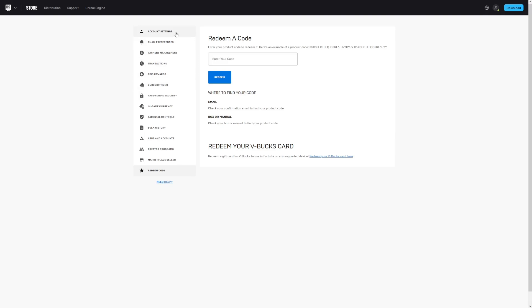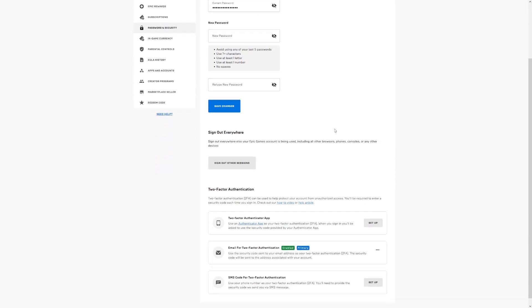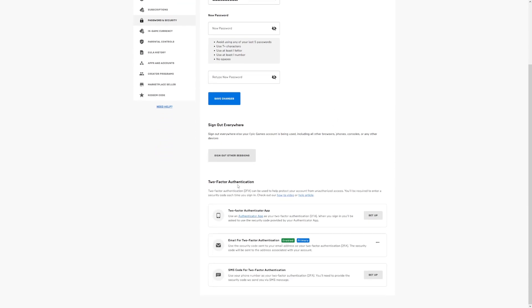You'll see tabs like Account Settings, Email Preferences, Payment Management, Transactions, and more. From these tabs, go over to where it says 'Password and Security' and click on it. It's going to take you to a page where you can set or change your password and other security options. From here, scroll down a little bit and you'll see the section that says 'Two-Factor Authentication.' This is where we enable it, and there are three different methods you can use.